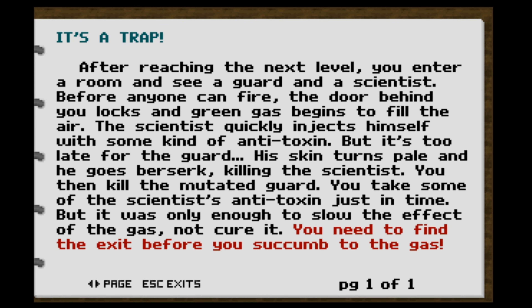It's a trap. After reaching the next level you enter a room and see a guard and a scientist. Before anyone can fire, the door behind you locks and green gas begins to fill the air. The scientist quickly injects himself with some kind of antitoxin, but it's too late for the guard — his skin turns pale and he goes berserk, killing the scientist. You then kill the mutated guard. You take some of the scientist's antitoxin just in time, but it was only enough to slow the effect of the gas, not cure it. You need to find the exit before you succumb to the gas.